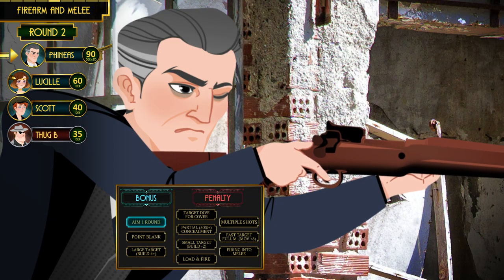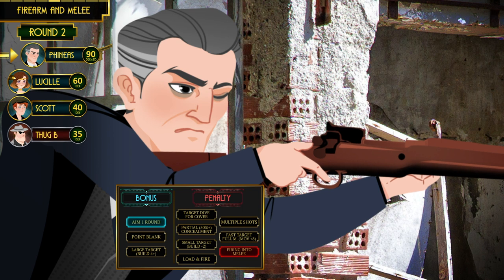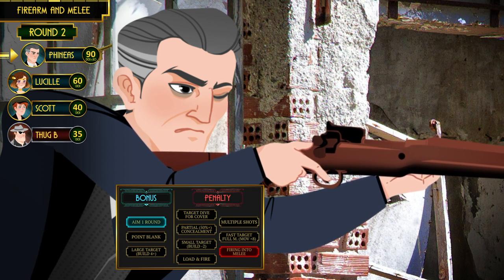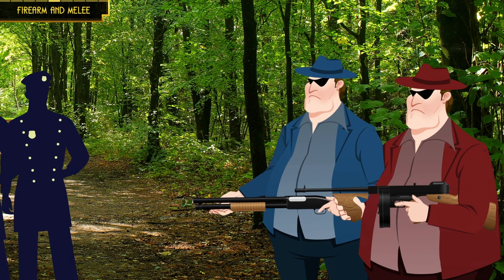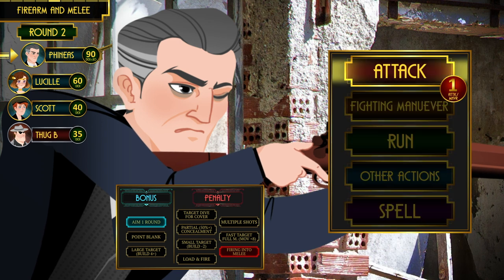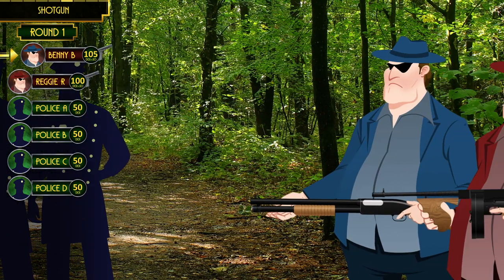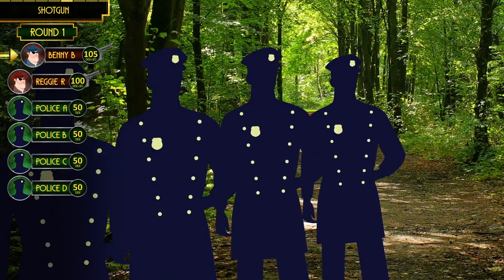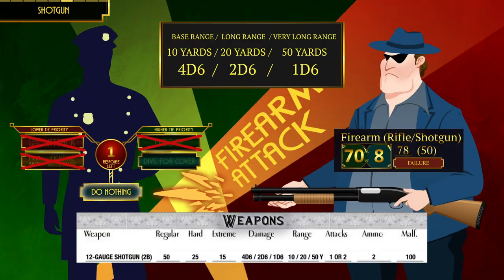Phineas gets to go first since he was aiming. He shoots at the target he was aiming at with a bonus die, but since the target is engaged in melee he also gets a penalty die, which cancels the bonus. If he fumbles he could hit Lucille, who is engaged in melee. Taking the risk, he makes the shot — success! Killed in one shot with extreme impale damage. Meanwhile, the mob boss Reggie Rosso and his right-hand man Benny Bambino are plowing through the police officers nearby.